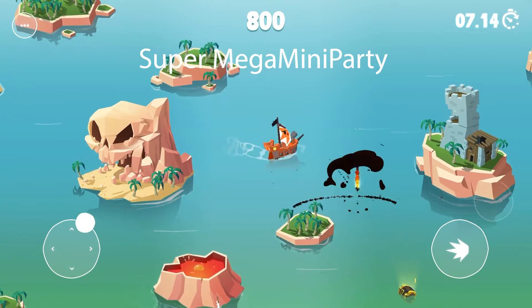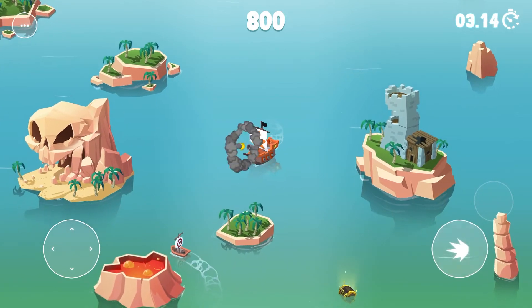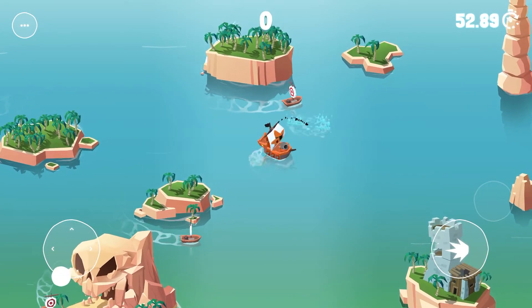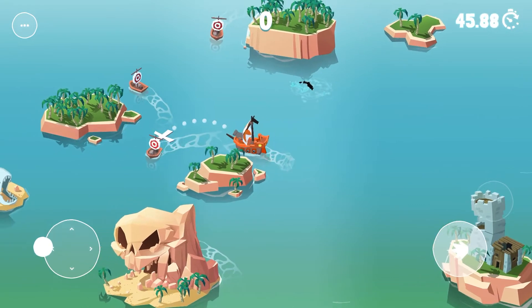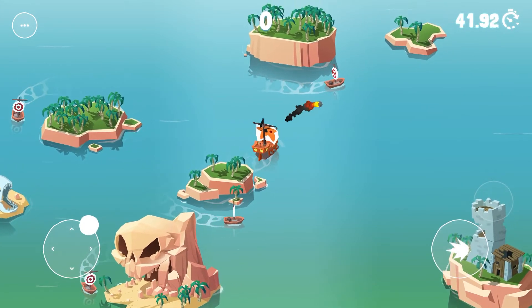Super Mega Mini Party is a fun party game where you can invite your friends to compete in a variety of games. The games are Cannons of Chaos, Jet Pig, Lava Leap, Lunatic Lander, Miner Threat, Motocross Mayhem, Penguin Plop, and Spruce Lee. In Cannons of Chaos, you're basically maneuvering your ship into position to fire cannons at your opponent's ships. The first one to not get sunk wins. Make sure you look around for power-ups like the triple cannon and speed boost to help you out.